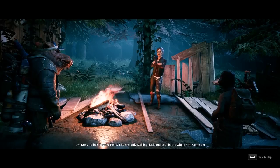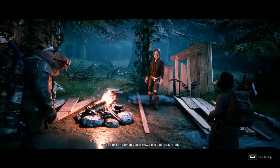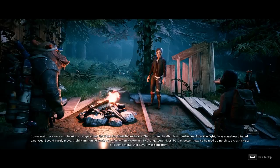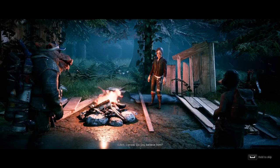I think you've mistaken me for someone who gives a duck. I've got to catch up to Hammond before it's too late. You're part of Hammond's crew — how did you get separated? It was weird. We were all hearing strange voices, not from the zone — in our heads. And that's when the ghouls ambushed us. After the fight, I was somehow blinded, paralyzed, I could barely move. I told Hammond I'd catch up to him when it wore off. Two long, rough days, but I'm better now. He headed up north to a crash site to find some metal ship. Says it was sent from — Eden, I know. Do you believe him? If Hammond thinks there's an Eden, there's an Eden. Believe me.